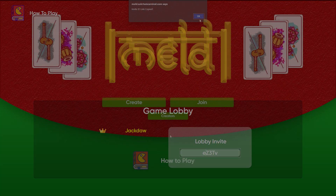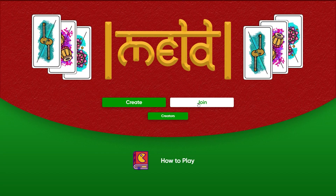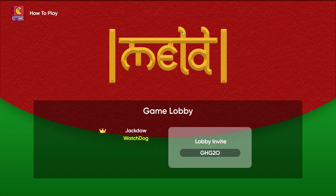The Join button opens a text box where you paste the invite code sent to you. After entering the code and clicking OK or Join, you enter the lobby.